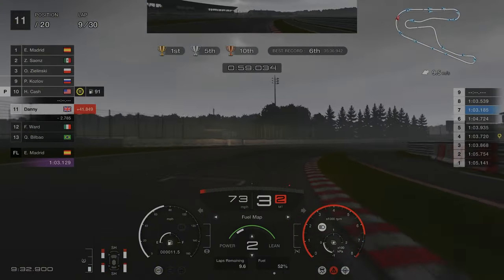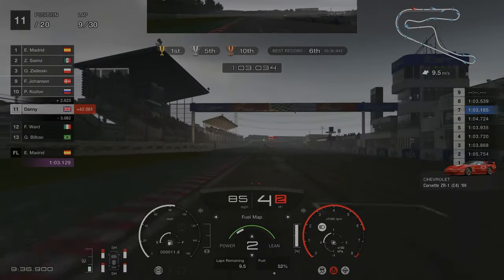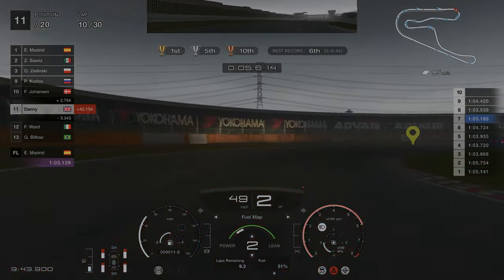As we're about to start lap 10, you can see that cars in front of us have started to pit for their first pit stop. We've got roughly 9.5 laps left of fuel, but we are going to pit a little bit earlier because the tyre condition is starting to get quite bad.